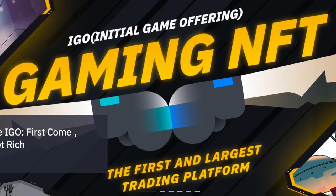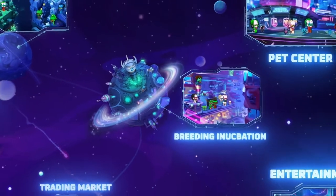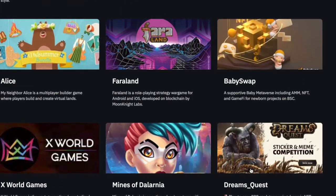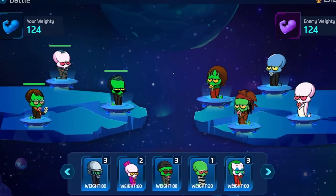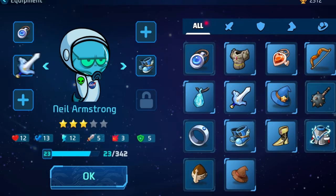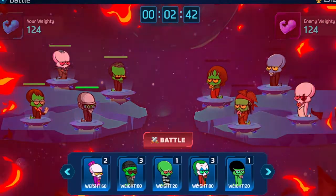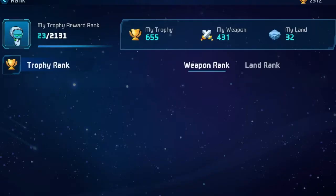Binance IGOs, or Initial Game Offerings, are NFT collections from top-tier gaming projects available exclusively on the Binance NFT platform. IGOs are purely for gaming NFTs and all drop content will consist of in-game assets like early access passes, weapons and items, exclusive Binance cosmetics and skins, and much more.